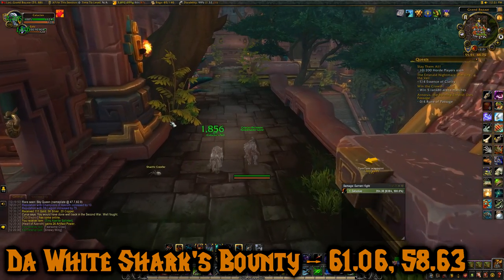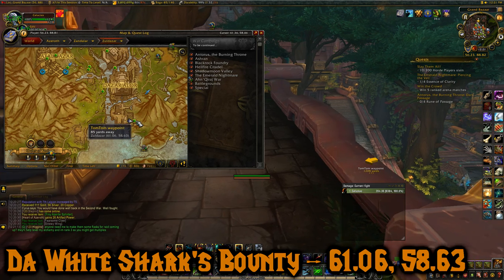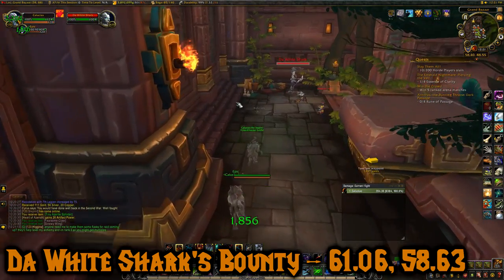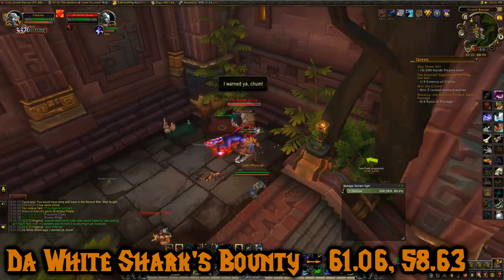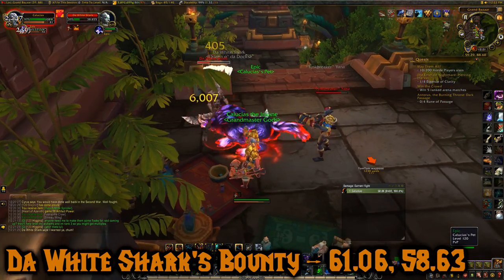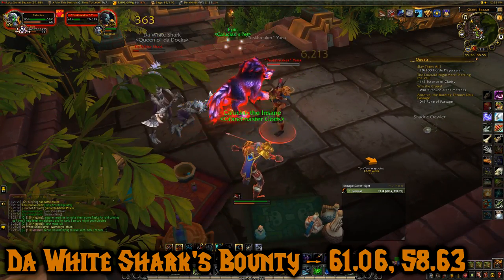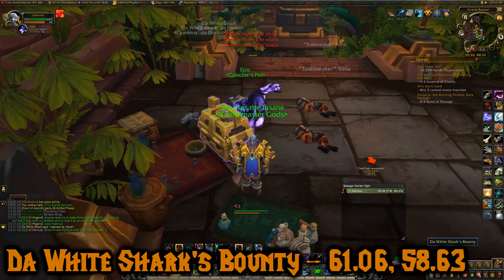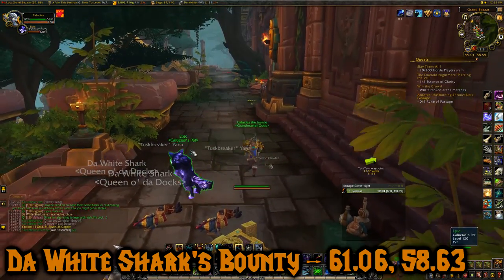This third chest is called the White Shark's Bounty and we're actually in Dazar Alor. It's right here at 61.06, 58.63. And this one is actually going to be an NPC that you have to kill — this NPC right here named the White Shark. If you're Horde they will be neutral to you, but then she ends up just being hostile. You have to kill her and her friend, and then the chest will spawn. Here it is — the White Shark's Bounty. Some more resources and trash to sell.